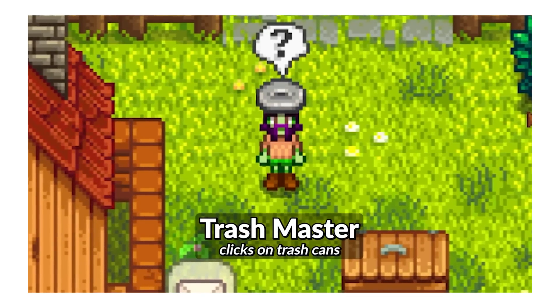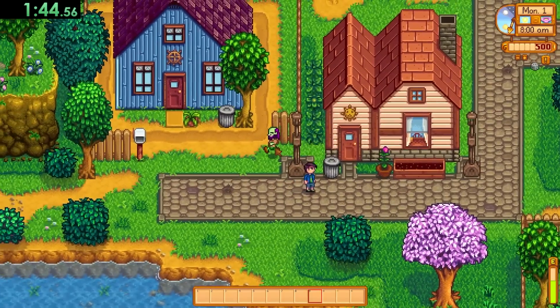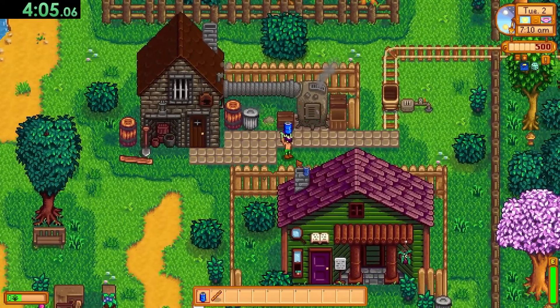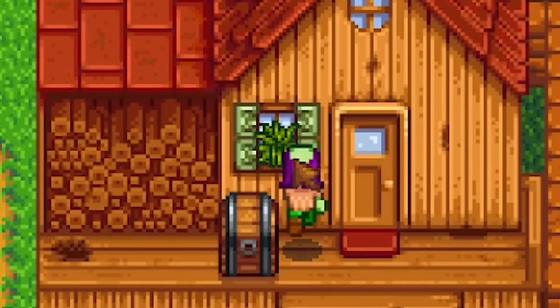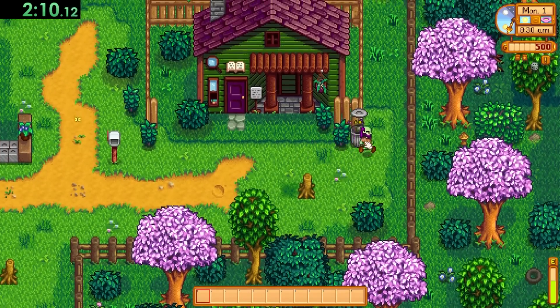Next up we've got Trash Master, and he is quite handsome. In this run I was all about checking the trash. There are a total of eight trash cans in Pelican Town and if you click on these there is a chance that some tasty treats will pop out. Trash Master was only allowed to make gold from whatever he was able to scavenge from the trash. The highlight of this run was that I dropped some fiber which landed in the window and somehow stayed there the entirety of spring.